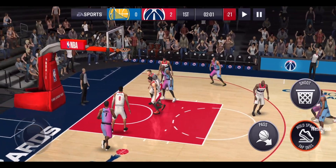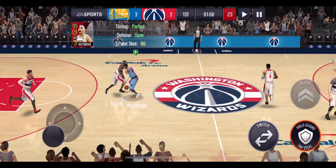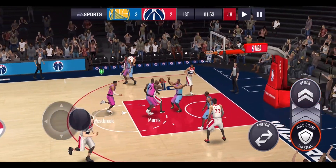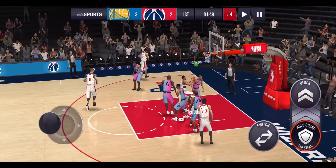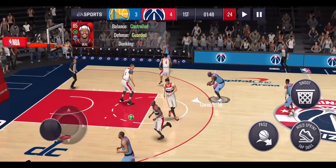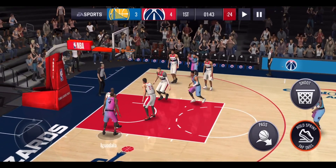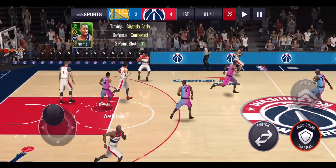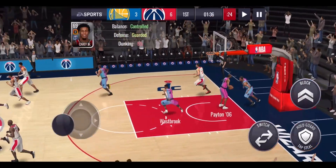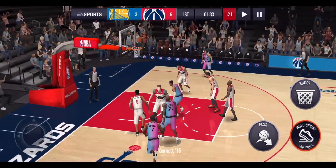Westbrook runs out of the court and splashes a three-pointer down, so we're already up to three points. It's of course those rebounds or steals that are going to be the most difficult to get. Morris gets a contested shot but we don't get the rebound, and Beal comes through making a shot. We want to try and get even amounts in every single quarter if we can.